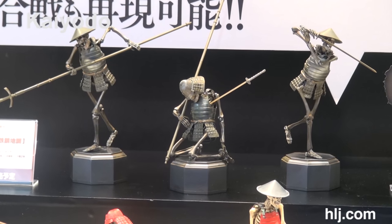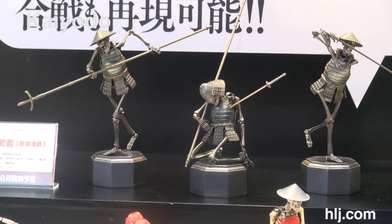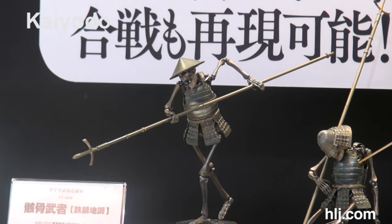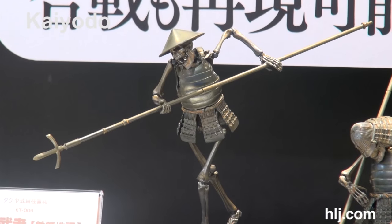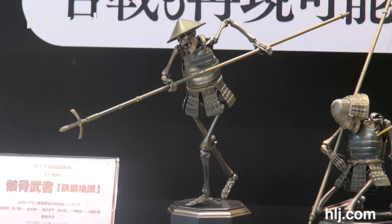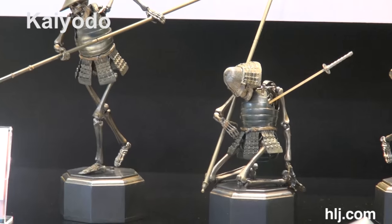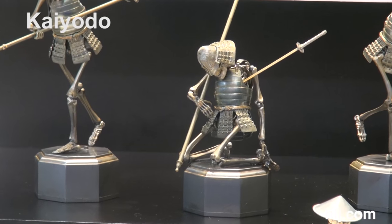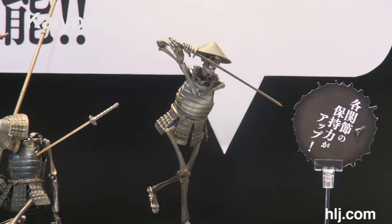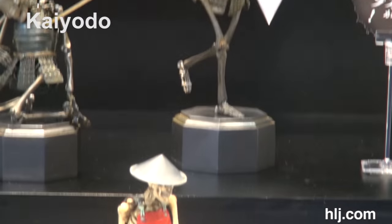Coming in June and July we have what you could call skeleton samurai — there they are. There's an Ashigaru carrying his big lance — his yari — wearing that hat we see in so many of those movies. This guy does not look like he had a good day. Hopefully he'll be alright. And this guy carrying his sword, although it's very straight — Tsurugi style perhaps.